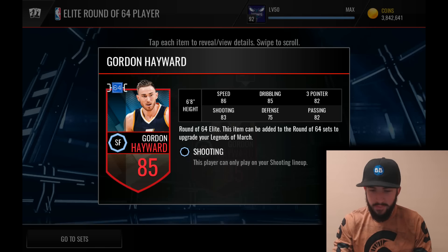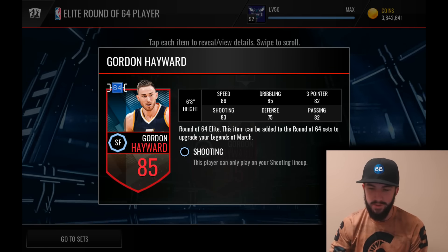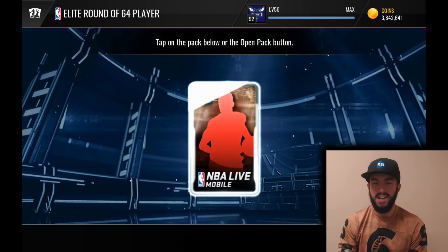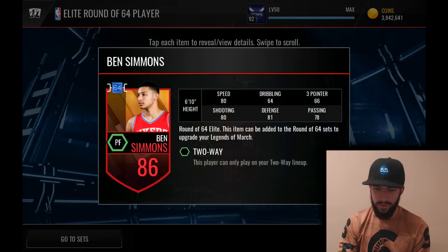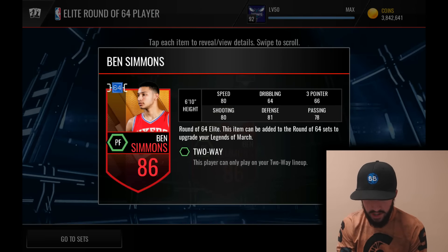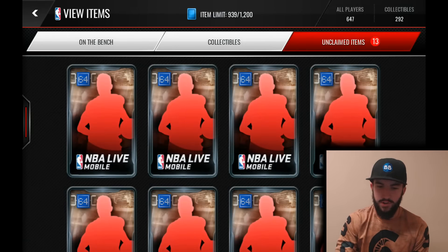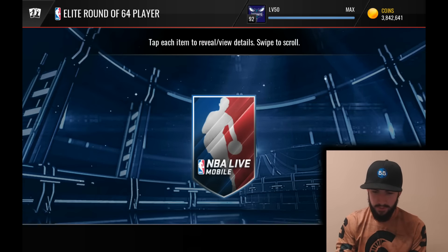First pack — we get a Gordon Hayward. I think, stat-wise, he's one of the better players that's available, so I will definitely take that. Not a bad start. Really anything that's not an 84, I'm going to be happy with. Next one — we get a Ben Simmons. From last year, he's got pretty solid shooting, defense, speed, passing. I'm actually surprised his passing is not a little bit better. One of the things he was best known for in college was his passing. So that's another pretty solid pull.